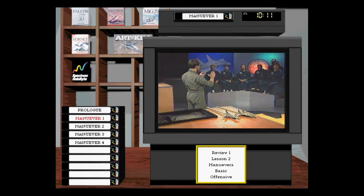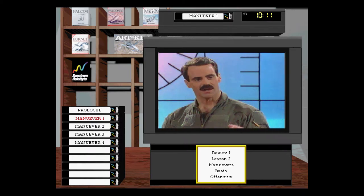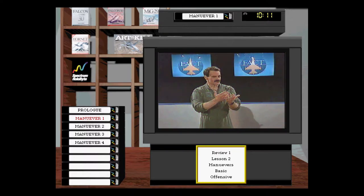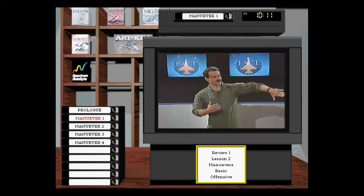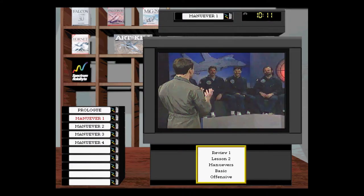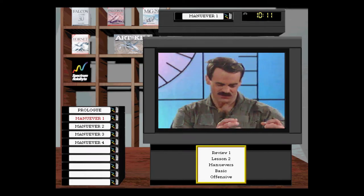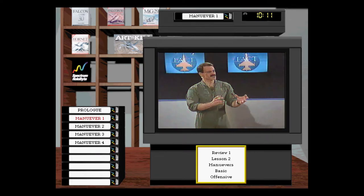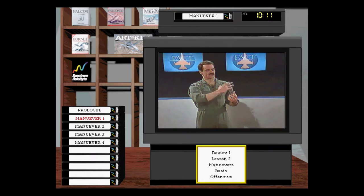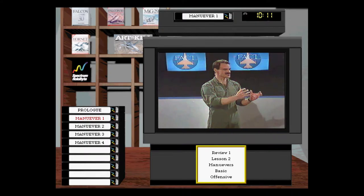I always like to start my offensive discussions by dispelling a couple of myths. Everybody wants to think in terms of the bandit does a move and I need a counter-move — like looking through cards. But you really can't think in terms of a chess-like move/counter-move. It's a fluid thing. The bandit does something and you've got to be maneuvering your nose. There is no set situation that always is the same.